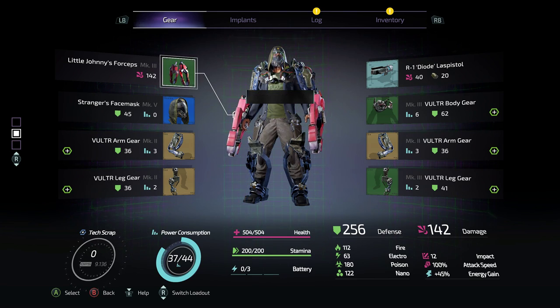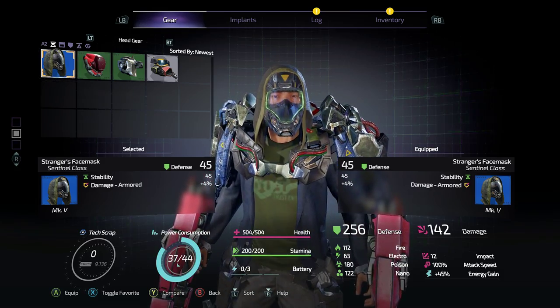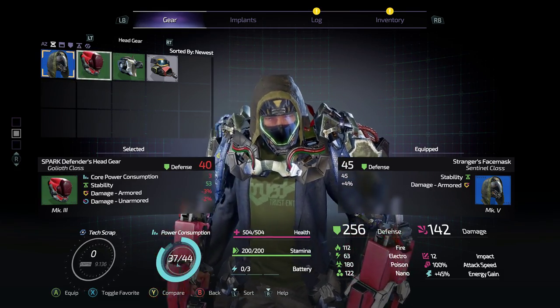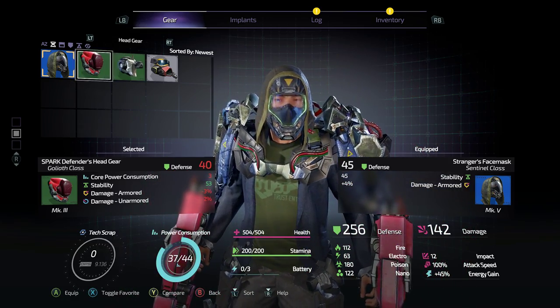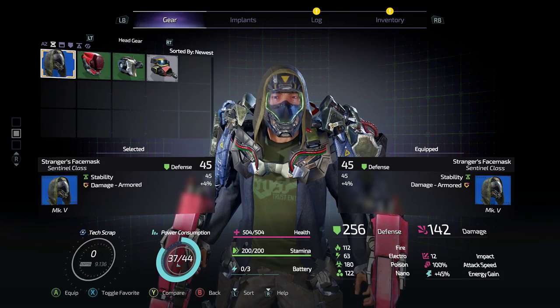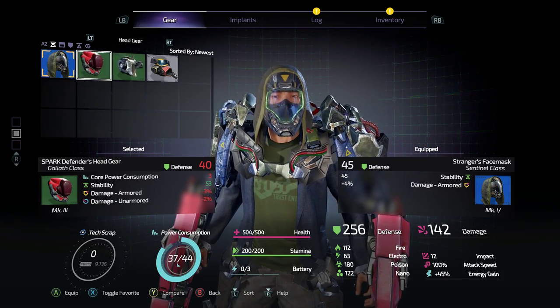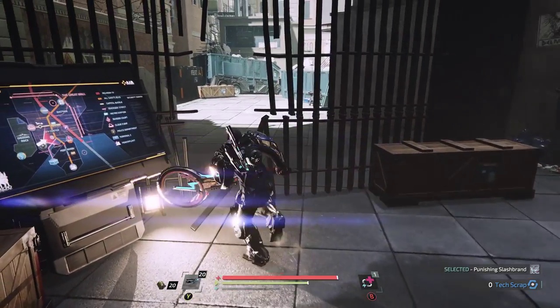What is happening y'all, cowboy here, welcome back! I just noticed — look at this stranger's face mask. It has more defense than the vulture and spark defender stuff. Spark defender has higher stability, but it doesn't have a negative damage modifier towards armor. So yeah, solid upgrade there.